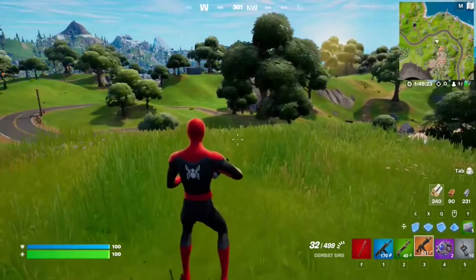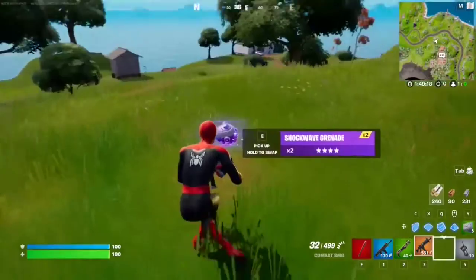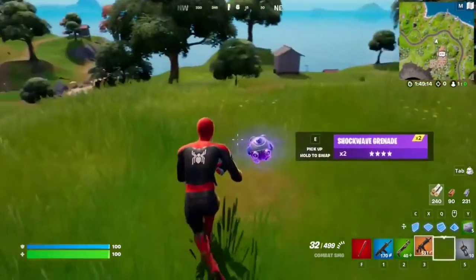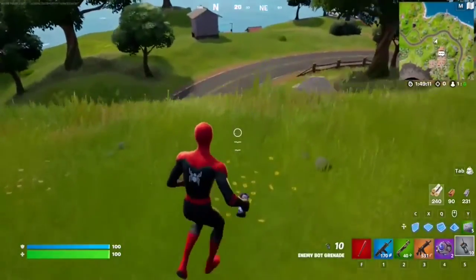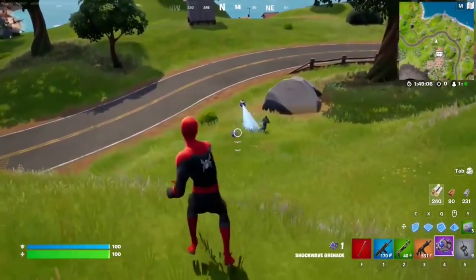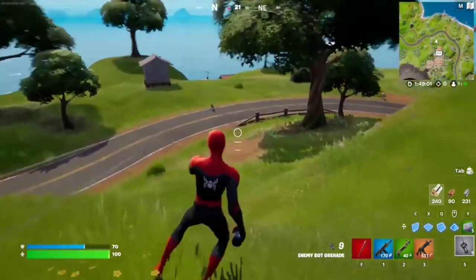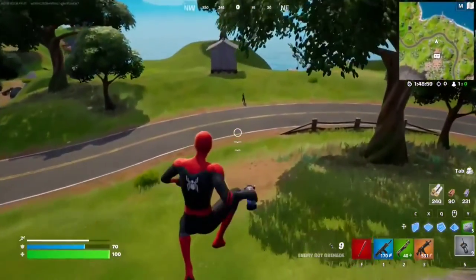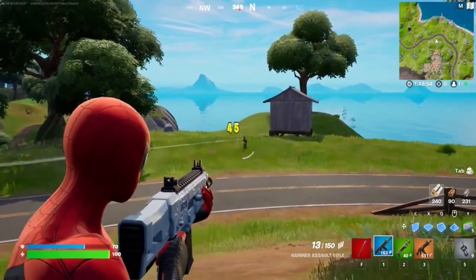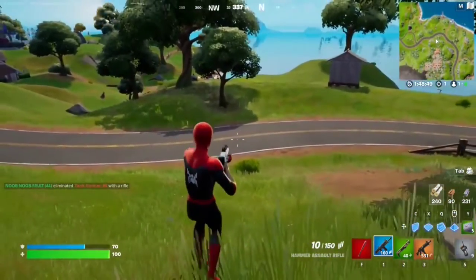For this Week 3 seasonal quest, you have to impulse an enemy player with shockwave grenades. Find these shockwave grenades — they're very common, just open any random chest in any POI. Once you have them, find an opponent, throw the shockwave next to them, and it shockwaves them away. That's the basic idea — very easy to do. You can kill them if you want, you don't really need to.